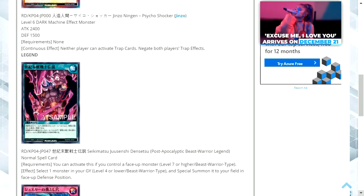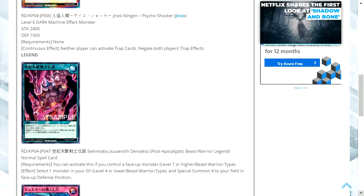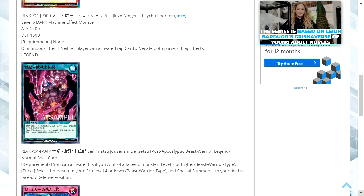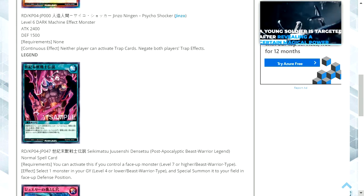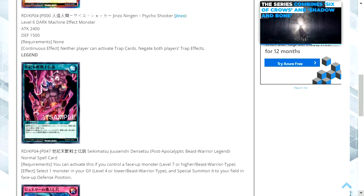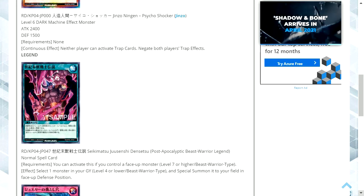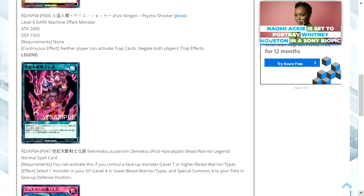The next card is Post-Apocalyptic Beast Warrior Legend — it's a normal spell card. The requirement is you can activate this card if you control a face-up monster that's level seven or higher beast warrior type. The effect is to select one monster in your graveyard that's level four or lower beast warrior type and special summon it to your field in face-up defense position. It's a very specific version of something like Shallow Grave — it allows you to bring back a beast warrior-type monster provided it's level four or lower, which can always be used as a tribute or for a sacrifice for one of your other card effects, so it's useful, though very specific.